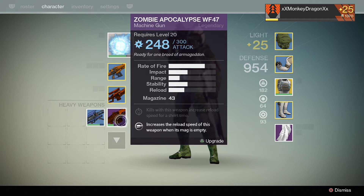What is a factor in multiplayer is your rate of fire, your impact, range, stability, reload, magazine size, and then your little perks that are on your gun. Those stats and your perks — those are what matter.